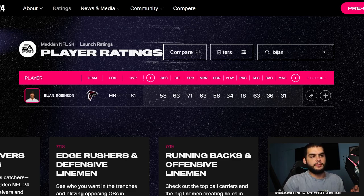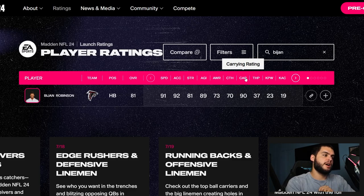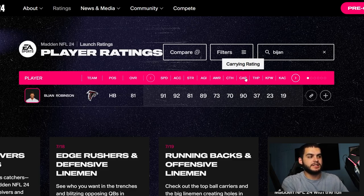Next on the list is Bijan Robinson. He only has 91 speed, so you might wonder why he's ranked above a 93 speed guy. Keep in mind he's 216 pounds, similar to Breece Hall — the weight doesn't really move the needle. Bijan Robinson is slightly younger, and he's going to start with Superstar dev in Madden 24. Breece Hall starts at Star, and if you don't get lucky getting that Superstar upgrade early, you might see a slightly decreased overall.